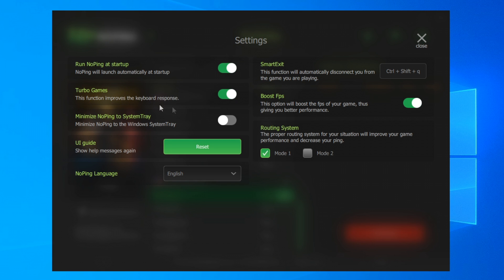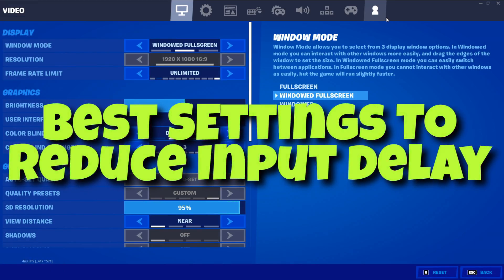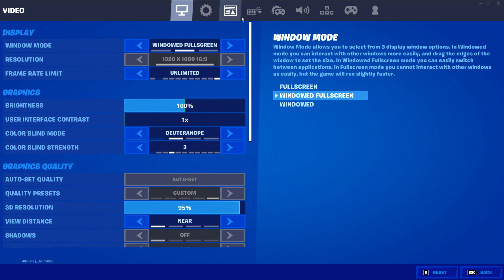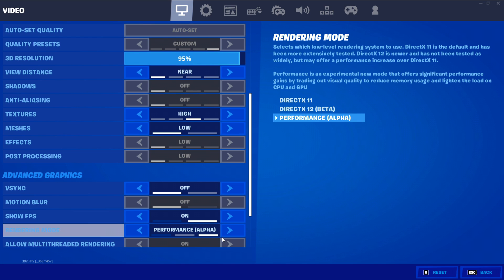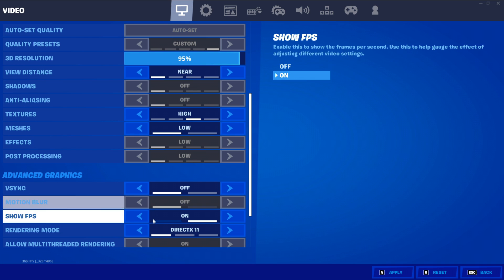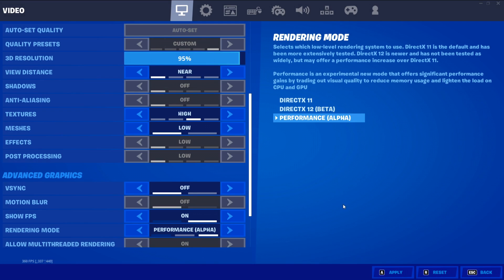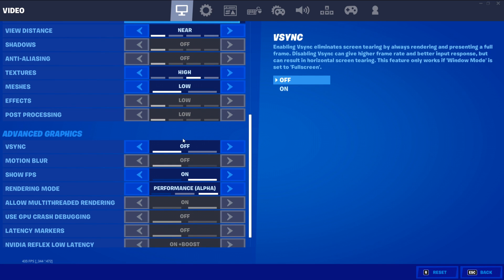First, I want to share all the best Fortnite in-game settings to reduce input delay — and the good news is these settings will also increase your FPS. I recommend going to Performance Mode first, as that tends to have the best performance increase. DirectX 11 would be the second choice, since it doesn't have the extra ray tracing features of DirectX 12. I'll be showing specific settings for Performance Mode.